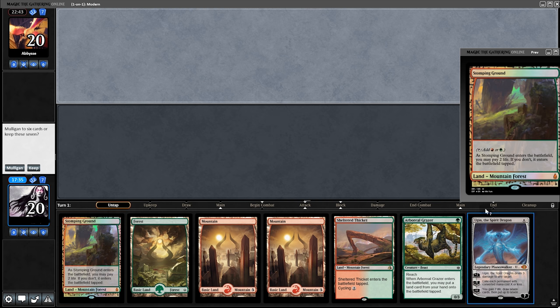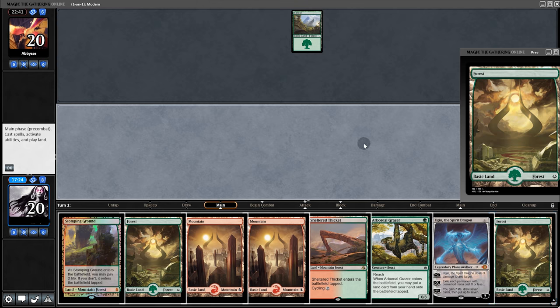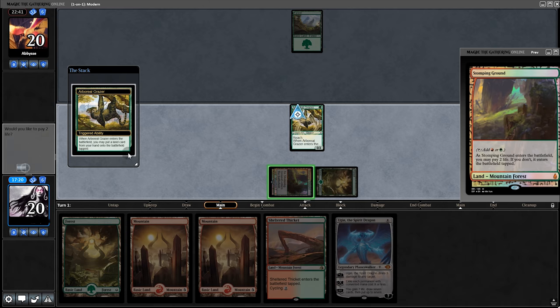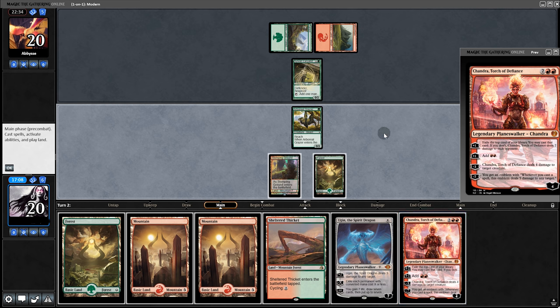In game two — no changes to the sideboard. We have a turn one Grazer, so we'll draw with that and keep. Play the Grazer, put a land into play, back to our opponent. They have Nissa and Chandra for next turn.